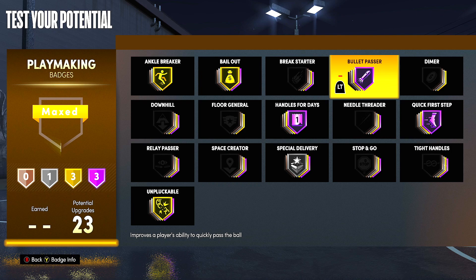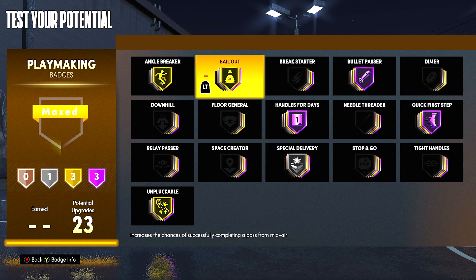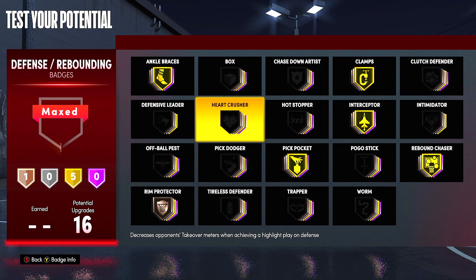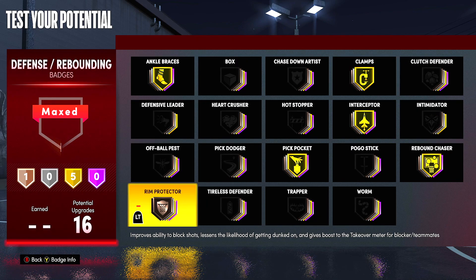This right here is what makes the build completely unguardable. You've got gold Ankle Breaker, gold Bailout — so if anybody even tries to help out, you can still kick it out to the corner. And when you do kick out, you've got Hall of Fame Bullet Passer, which is going to be lightning fast, almost a magic trick when you pass the ball. On defense I just spread things out depending on who I'm playing with. Sometimes I like to run Rim Protector on Hall of Fame just to get some snatch blocks.